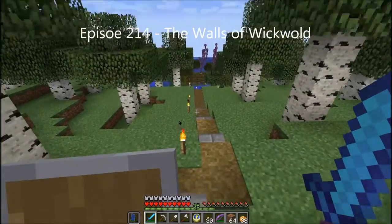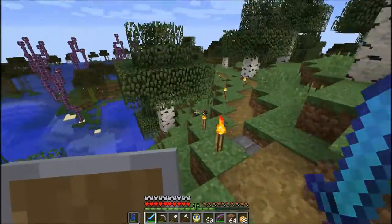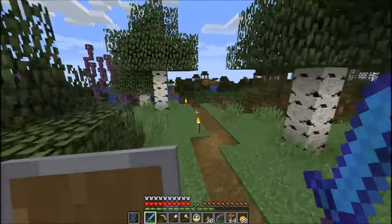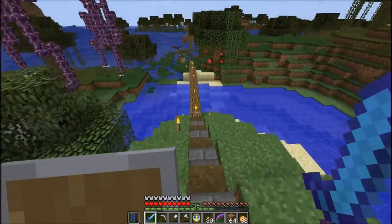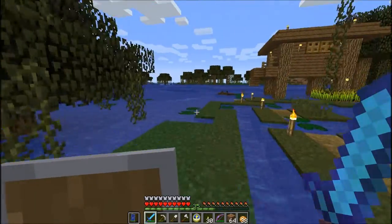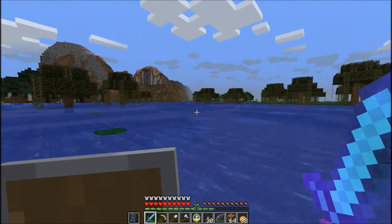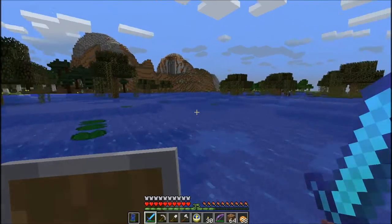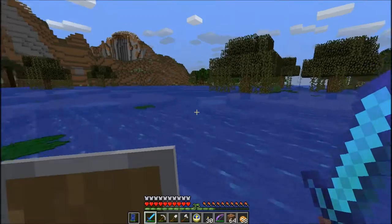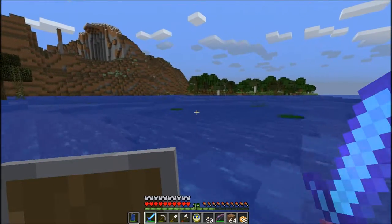Hey everybody, it's Andy aka Max Rider. After our exploration I decided we would get on to putting some walls around that village we just found, so we're on our way there right now. Unfortunately it's noon. I also had to put out a few fires up north because they were burning down quite a few forests. Anyway, once we get to the village — it's been named Wickwold, lies on the edge of the Witch Fens — I'll be back once we get there; we're gonna put walls up around it today.